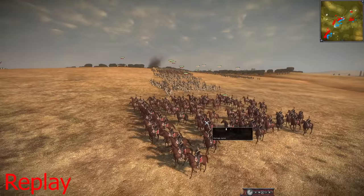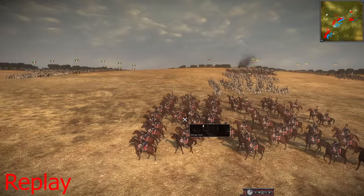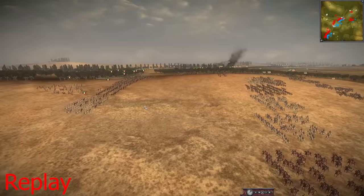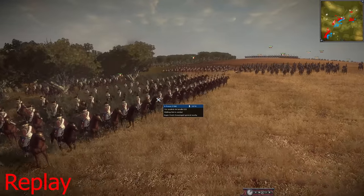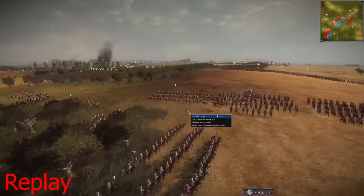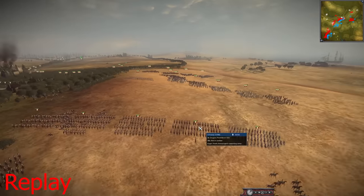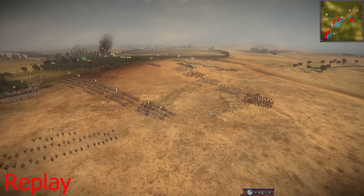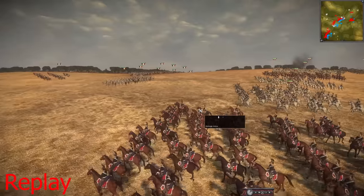It looks like the Coalition was going to move forward but they're not charging yet — they might be getting ready to charge the French. If you look at the French side, look at the amount of cavalry they have here. And I don't know if the enemy, the Coalition, can see this force, but this is unreal. Look at the amount of horses in this one small area.